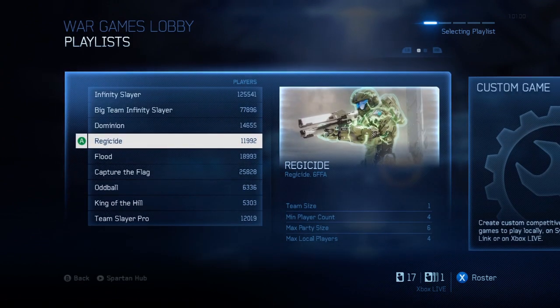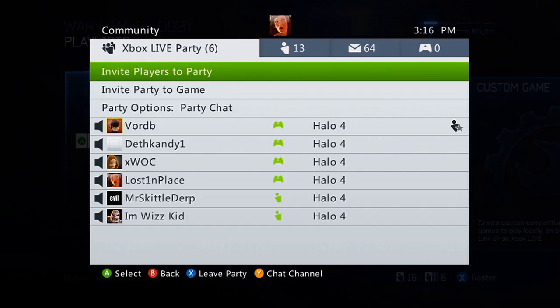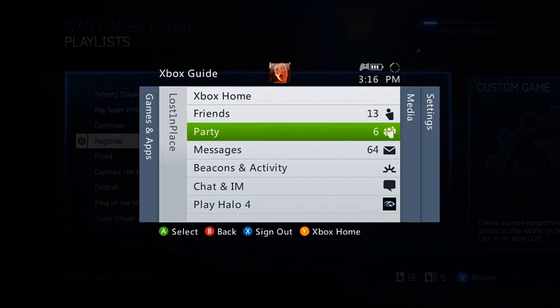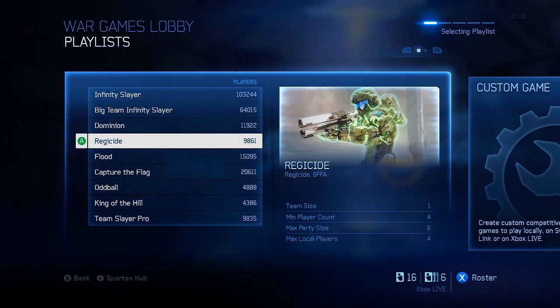We're looking at the multiplayer menu here and you'll see all the different playlists and game types. We're going to zoom in and you can see the team size, minimum player count, max party size, max local players. We're going to focus on Regicide because this is where I've noticed people are boosting. Regicide is a six-person free-for-all game type. Notice anything fishy about the max party size? Six people. That means me and five of my buddies can get into a party and search for Regicide, and it puts us into a matchmaking ranked lobby with just the six of us.